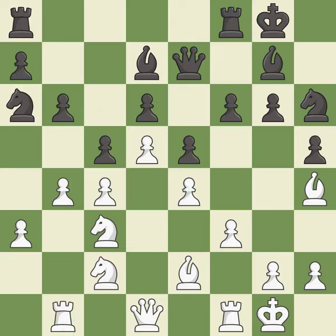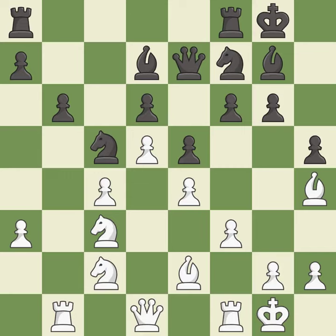This activates a rook by developing it off its starting square — it is good. This mobilizes the knight, allowing it to control more of the board — it is good. This misses an opportunity to centralize the knight so it controls more squares; it is a mistake. Takes back — it is best. That's what I would have recommended — it is best.